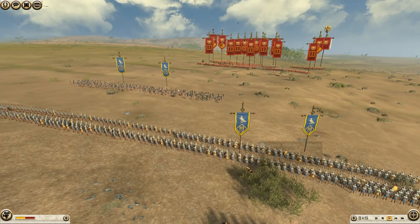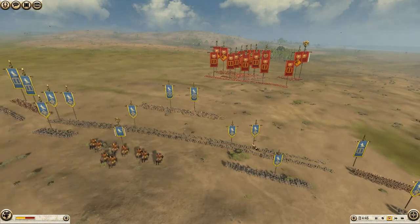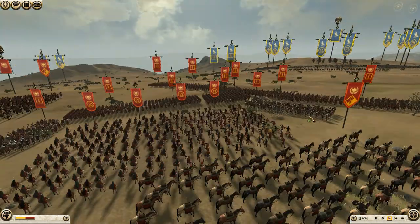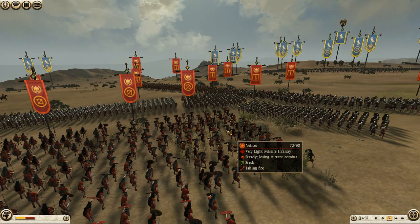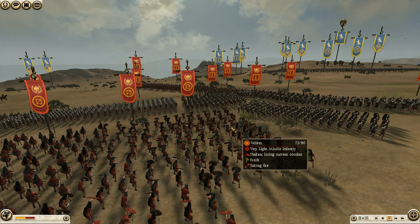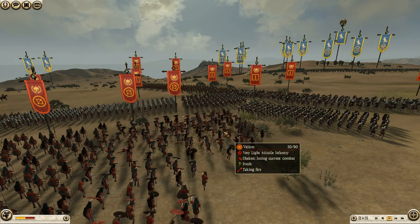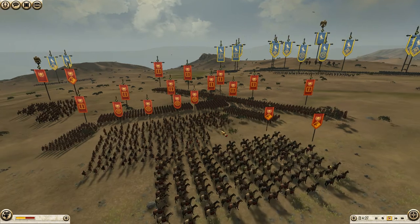Even though these pikes are incredibly weak, if he attacks my pikemen from the front, his infantry will not be able to push forward. My Rhodian slingers are getting some shots off on his velites. Within a few volleys these are almost going to be down completely to zero. I'm going to target the second unit when these are at 13 men — so they're actually not going to rout, which is a little silly in my opinion.